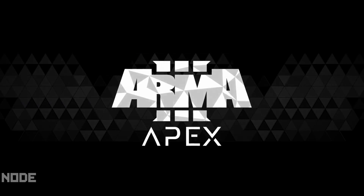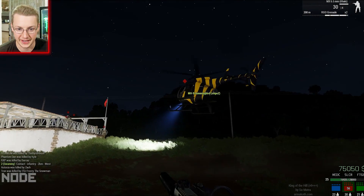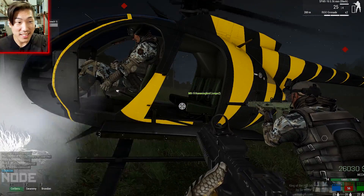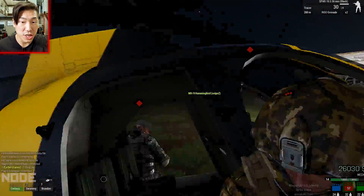Let's ride this one - the hummingbird. This guy's chopper is real cool looking. Get in this chop. Alright, I'm loading. We're back. We're playing some Arma 3 King of the Hill.